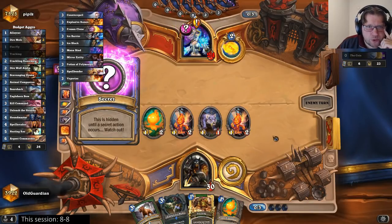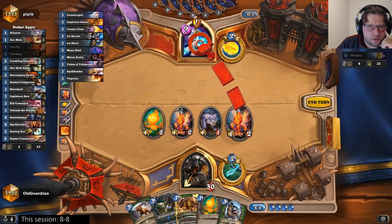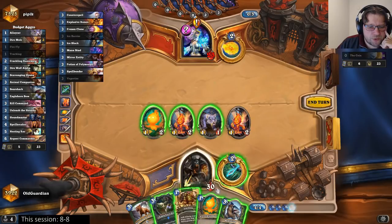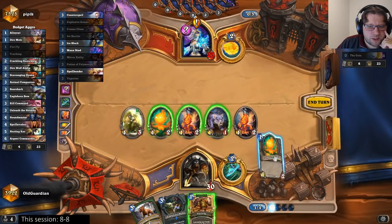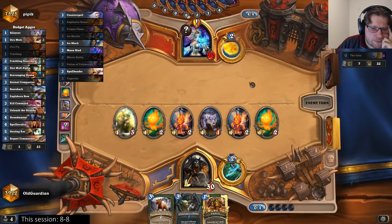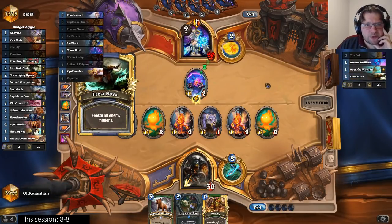Probably an Ice Block. Next turn he can coin Frost Nova Doomsayer. I can track for Silence next turn. Yeah, I don't have to play it yet — just get the minions out there and try to hit face. Track for Silence if he has the coin Frost Nova Doomsayer. Doesn't have the Doomsayer, that's good.